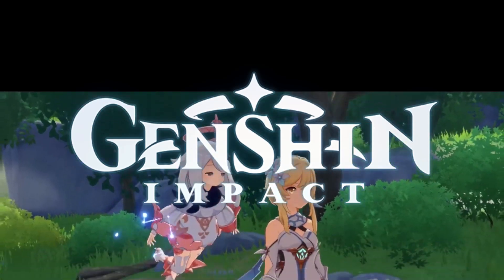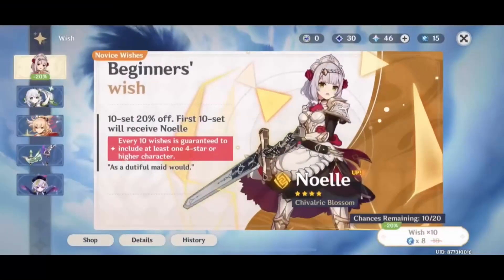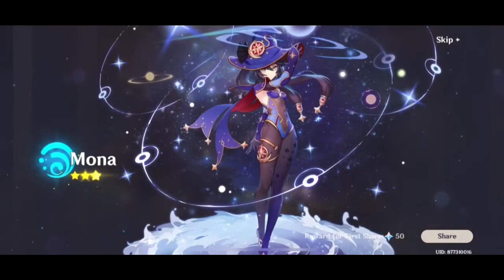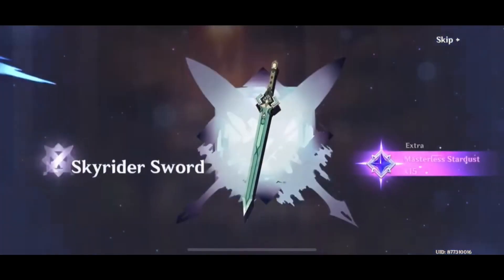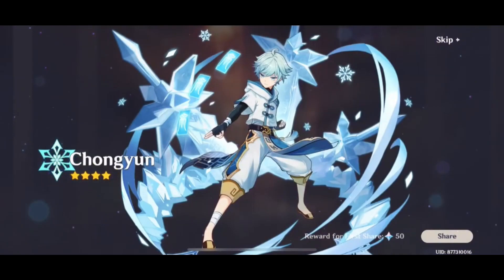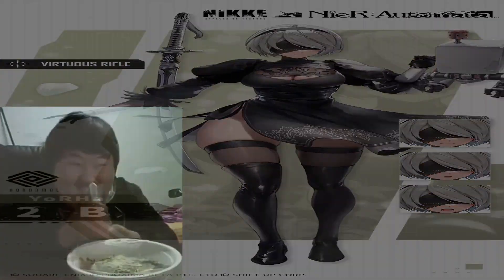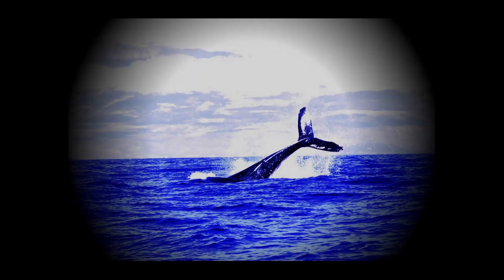These sorts of mechanics are really common in mobile games. Take Genshin Impact as an example — you need a currency called Primogems to make wishes in a prize pool, and the drops can range from useless stuff to overpowered weapons and characters. It's really easy to make a lot of money quickly, because there are people who will spend their life savings on this, and these people are usually called whales.